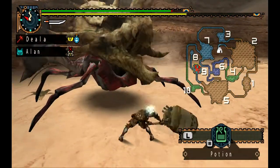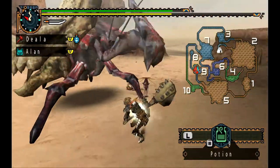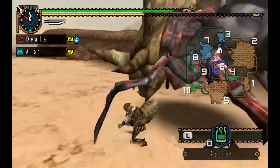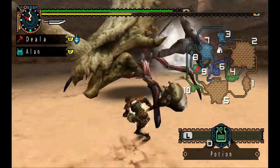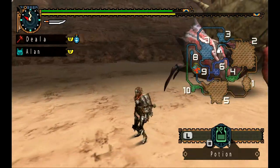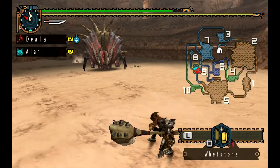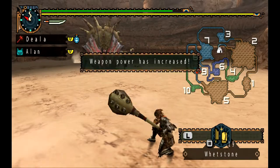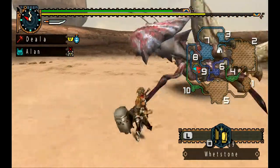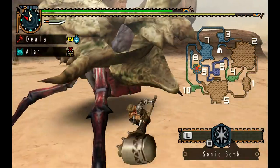It'll knock you over but it's not going to hurt you. You're probably just better off doing one of these massive hammer swings. When it does that, that means I've damaged the skull on its back. Don't attack it when it does that because somehow it hurts you if you hit it afterwards. Usually people put bombs around it — I'm pretty sure if you use one of these when it does that, it'll make it fall over.